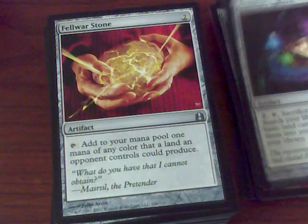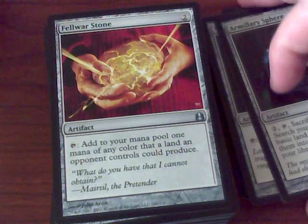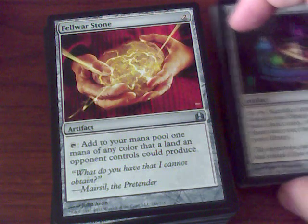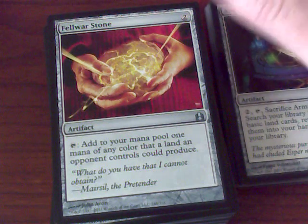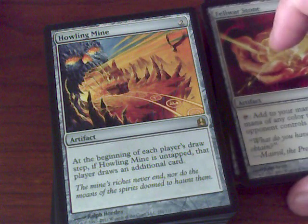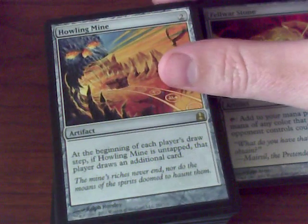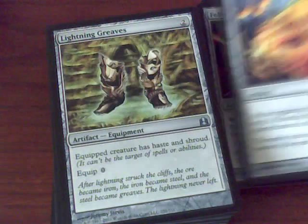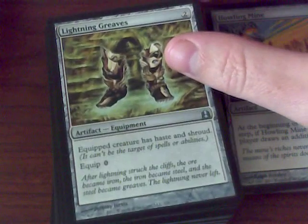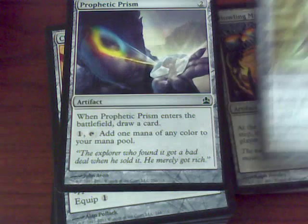This goes against a couple of lands — add one mana of any one color. Oh, Fellwar Stone — new art that I haven't quite recognized. This is a mana accelerator; it just adds one color that some of your opponents produce. Howling Mine — a political favorite — because everybody likes drawing cards and they don't really want to get rid of you.